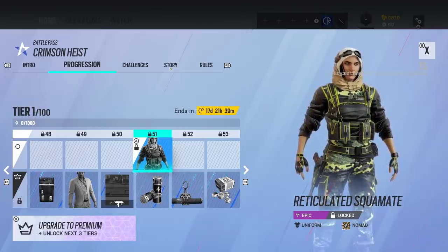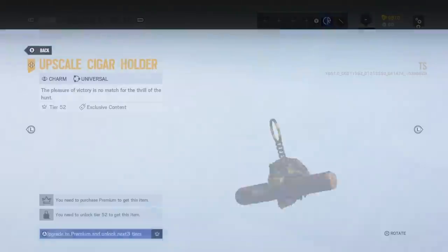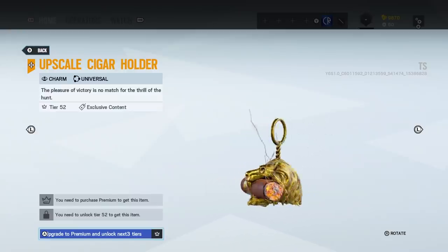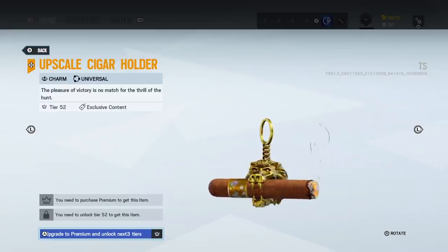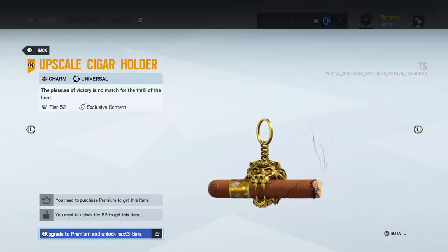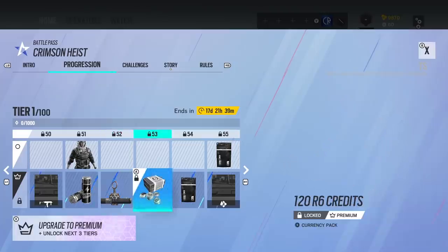Nomad — I presume she's going to get one of those headgears with goggles as well. I like that. Upscale Cigar Holder — holy crap, that's actually really cool. If that glows — it's animated too? Yes, it's animated for the smoke. That's actually potentially a really cool charm, which I would actually like to get.